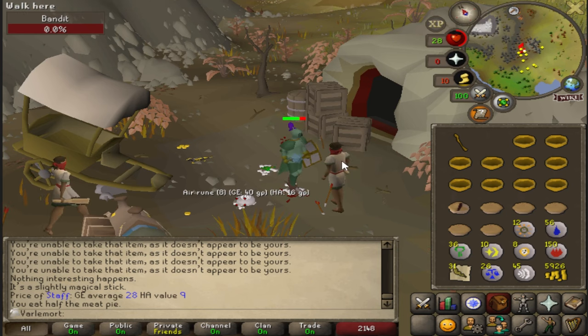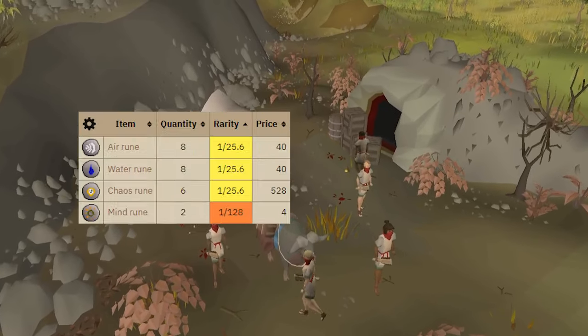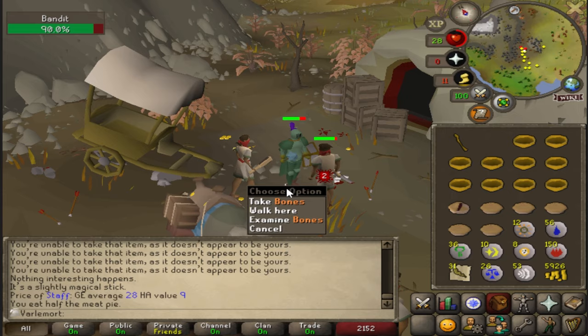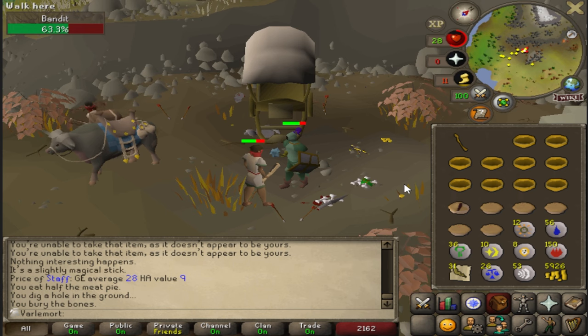The last member of the Big Three — Bandits. They've done some very bad things, and are our best source of air runes and chaos runes. I will be killing a lot, a lot, a lot of these bandits. They drop 8 air runes at a time, 6 chaos runes at a time, and I will need thousands of those.